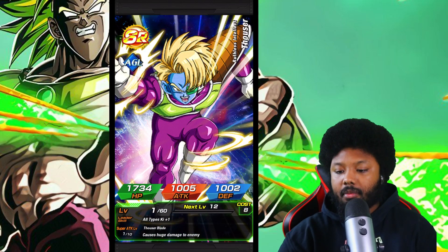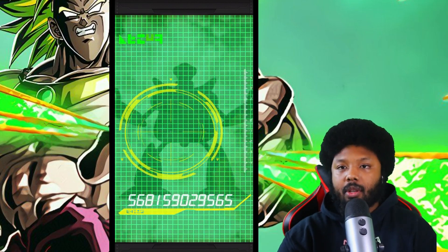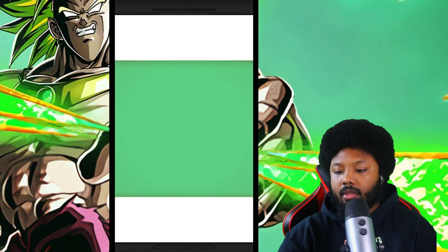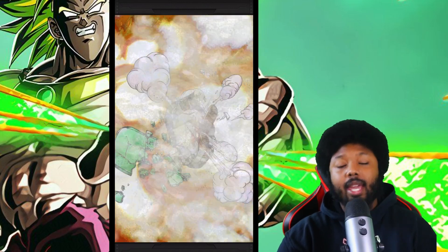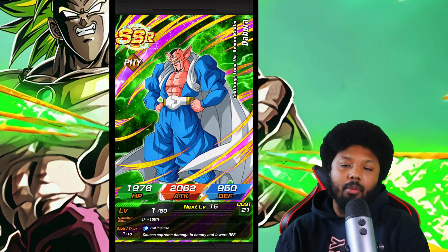Speak of the devil — we got Dabura. Man, I feel like I'm going to get shafted. Please do not give me Mighty Mask, and don't give me Goku Black either — can I just rainbow him with my video with Flex Media? Shout out to him. We got Dr. Giroux. Yes! There we go, finally — a new unit I can use. I will take that, I want Gohan but I will take that.